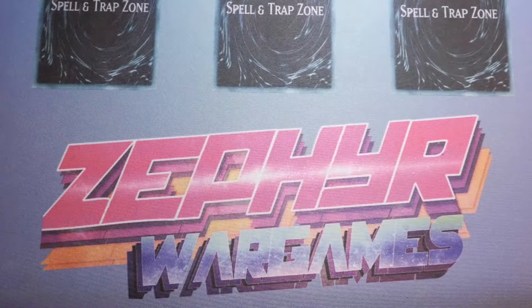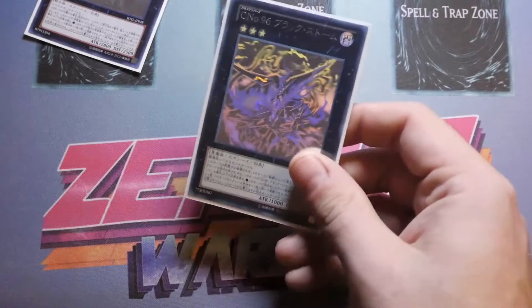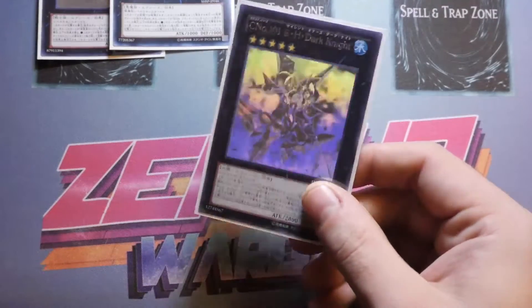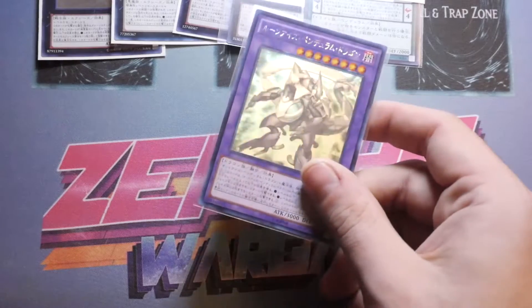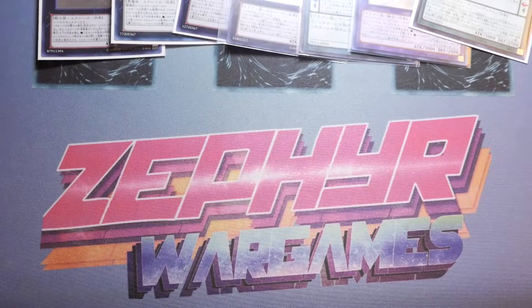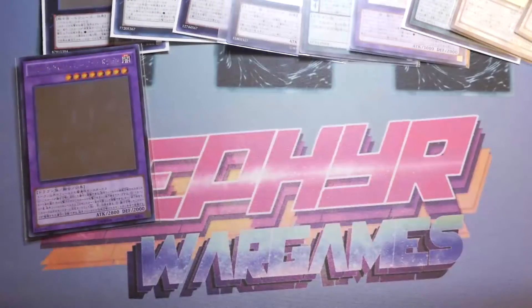Now onto the OCG ones. We start with OCG exclusives the TCG didn't get: Chaos Number 39: Utopia Beyond, Number C96, C101, Number 62 — that one looks really cool. Then Odd-Eyes Pendulum Dragon, Odd-Eyes Rune-Eyes, Dark Rebellion XYZ. Moving into newer OCG sets: Paladin that came out in Breakers of Shadow, Crystal Wing Synchro Dragon — which looks absolutely badass — Nirvana High Paladin, Starving Venom Fusion Dragon, and Raging Neos.